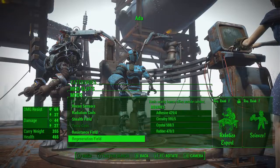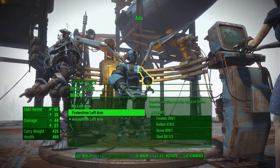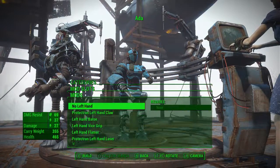Wow, that is really good. I need Robotics Expert too, so we're going to wait on doing anything there. Left arm — we're going to stick with the Assault. She's got the left arm factory armor.